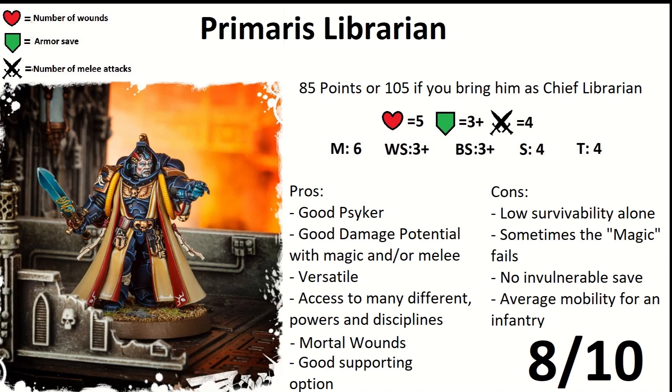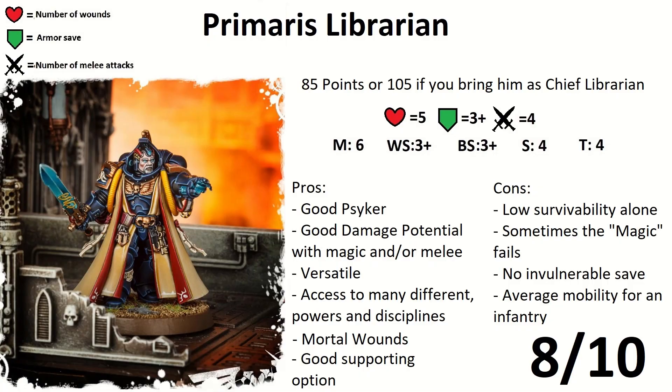Librarians are still not great in melee — but tell that to your floating Vampire Jesus here. In other chapters he can dish out some melee damage, though he is not great at taking damage. In normal cases he knows 2 psychic powers and Smite, able to cast 2 psychic powers and deny 1 — denying means stopping the enemy's psychic power. You can upgrade him to Chief Librarian for 105 points, which means he knows 3 psychic powers and Smite, still able to cast only 2, but able to deny 2 — a nice upgrade. He is one of the best Space Marine HQ options, able to defend as well as attack. The only downside is he has a little low mobility and no invulnerable save.